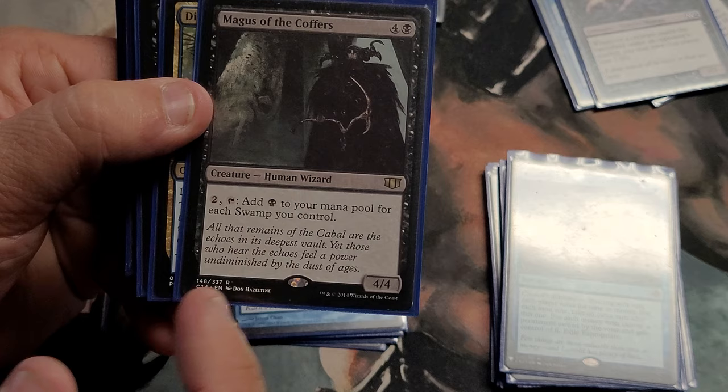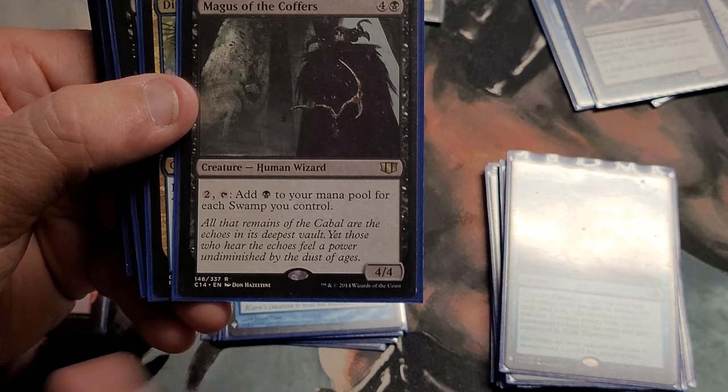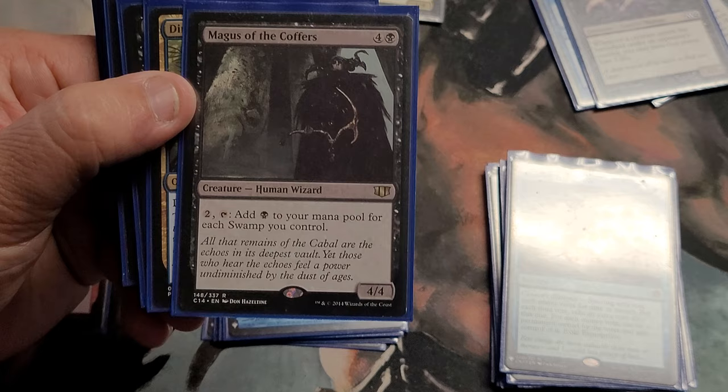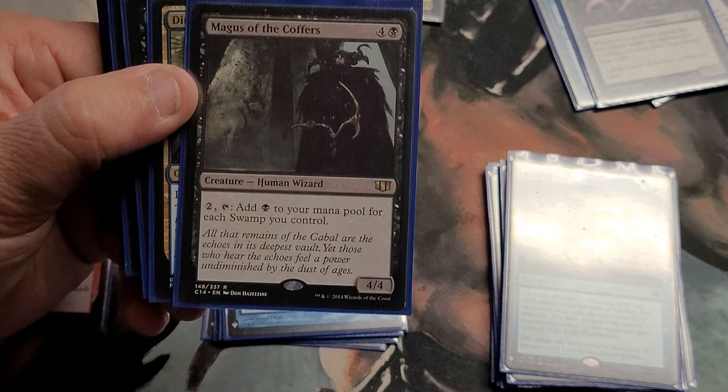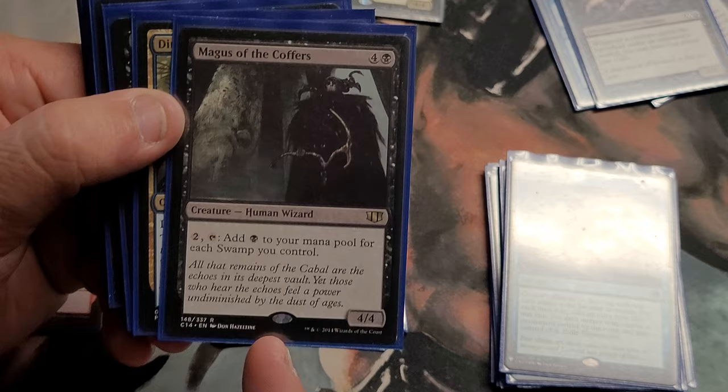Magus of the Coffers — just a little more mana ramp. A five-drop, activate for two, he's a four four, a pretty decent blocker. When I first saw that I thought, you're in a three-color deck — but then I remembered you run a lot of stuff that lets you get basics, and it ekes out value. In a mono-black deck you might get eight mana off him, but in this deck you might get four or five, which is still good. You need it for these Planeswalkers. Also as a four four, people think he's a big threat so he gets targeted, which pulls attention off Bolas.